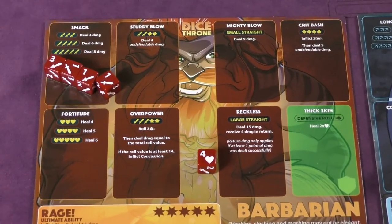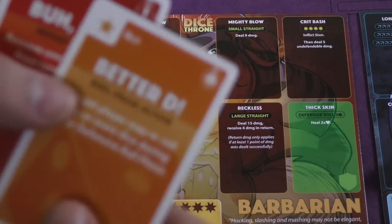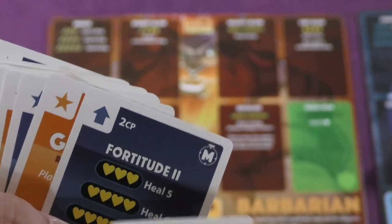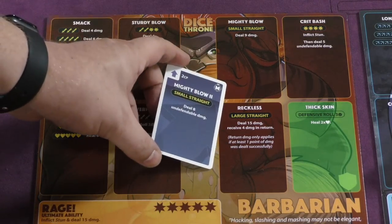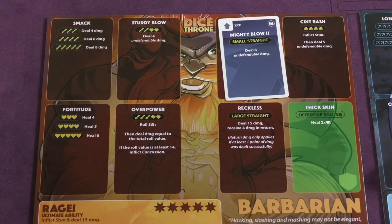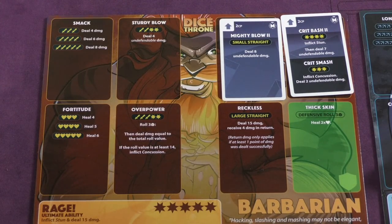The game is really going to revolve around these cards. You start with cards and can sell them for a combat point. Cards cost combat points to use — sometimes they're free. In the top corner of each card you'll see how much it costs to play. Some cards take the place of other things on your board. For example, Mighty Blow 2 changes a small straight from 9 damage to 8 undefendable damage. Or Crit Bash 2 changes an attack to stun your opponent and do 7 undefendable damage and give you a Crit Smash.